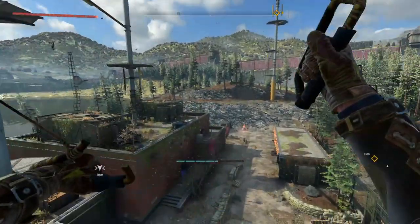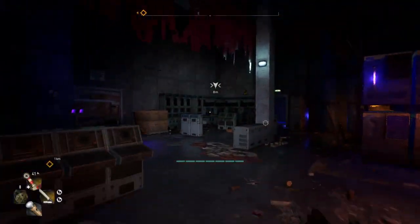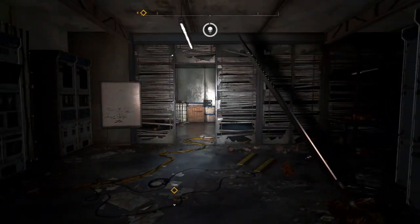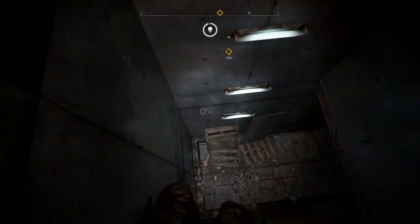Hello everyone, welcome to the video. This is the Tomahawk blueprint location in Dying Light 2. We are at the radio station by the renegade main base. Here you'll have to go left — I kind of lost my spot — but here you can see it's right after you slide, then you head down here.